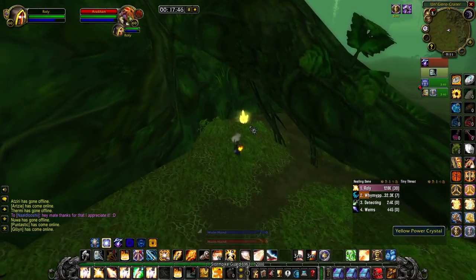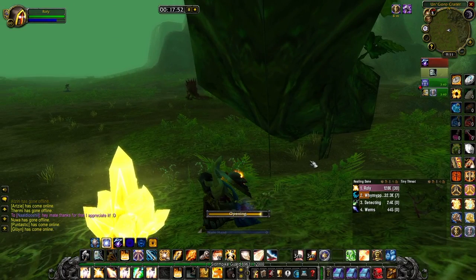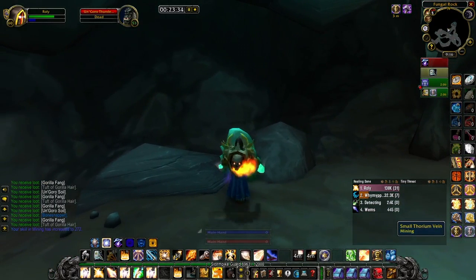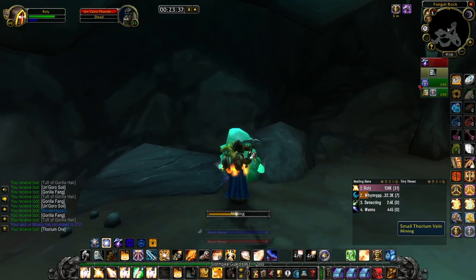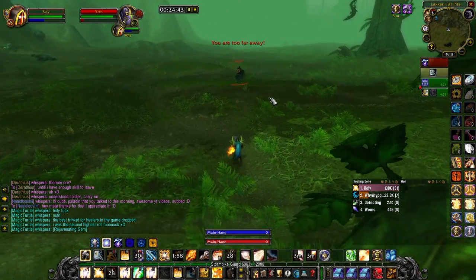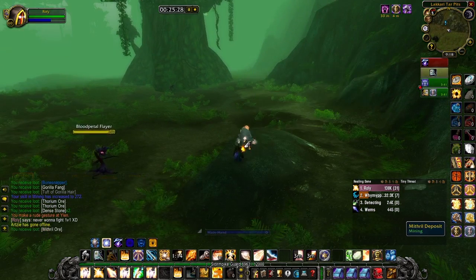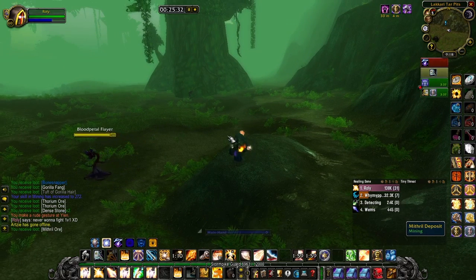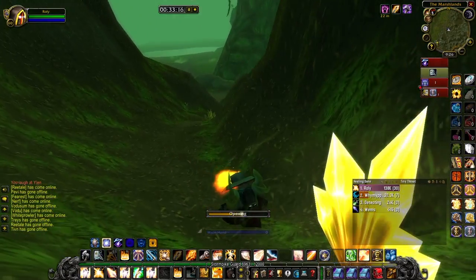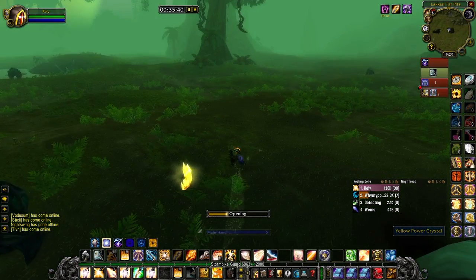I now have the five-set Judgment bonus, which is absolutely amazing - an extra 41 damage and healing on top of what I've already got. There are only two more items I really need. I'd be partial to getting the epic PvP set but I'm only Rank 5 and casually grinding up slowly - it's taking too long. Combining the epic PvP set with the Judgment set is the best combination for this type of farming.